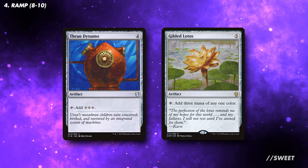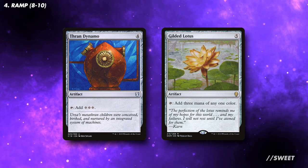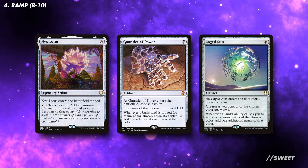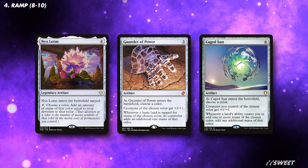You can also look at running some bigger mana enablers. What's nice about these is that at a push, they are perfectly solid cards to cast for free off of our commander, as they'll still set us up for later turns. Also, as we're a monocolor deck, we can look at running some cards that reward us for this — either with Devotion in the form of Nyx Lotus, or by doubling up the mana our islands can tap for with cards like Gauntlet of Power and Caged Sun.